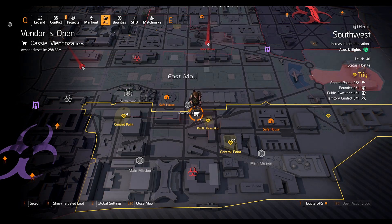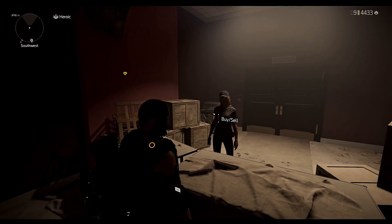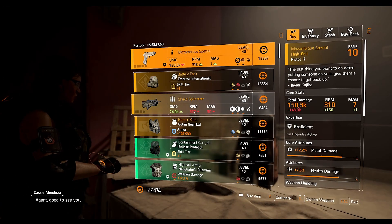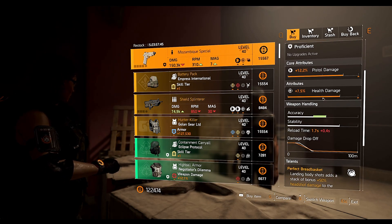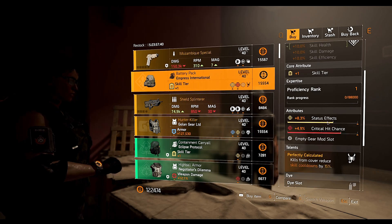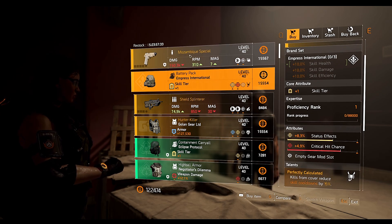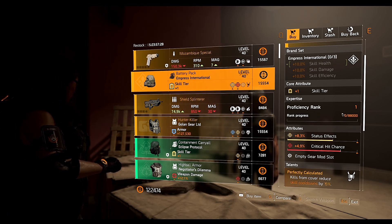Now let's take a look at what she's got for sale. It's clearly the same items as the countdown vendor, but if you wanted those countdown vendor items and don't have countdown credits, you can buy them here. We have the Mozambique Special pistol with the Perfect Breadbasket talent, health damage, and pistol damage stats. Same goes for the Battery Pack backpack with the Perfectly Calculated talent — 4.9% crit chance and 8.3% status effect. No need to spend countdown credits.